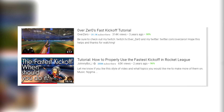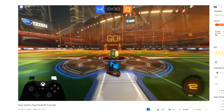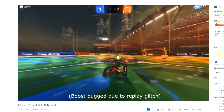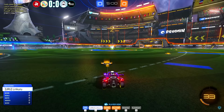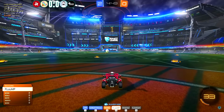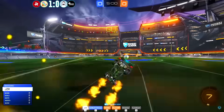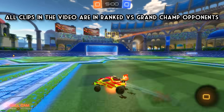Remember the old fast kickoff tutorials from 2015 or 2016 where you could just kind of flip into the corner of the ball and it would work a lot of the time? Back then everyone did slower kickoffs where they only flipped into it once. That can still work at lower levels, but at higher levels players adapted by flipping twice to get to the ball faster. Since then there haven't been any huge breakthroughs or ways to get a free goal off the kickoff at higher levels — but I've actually found one.